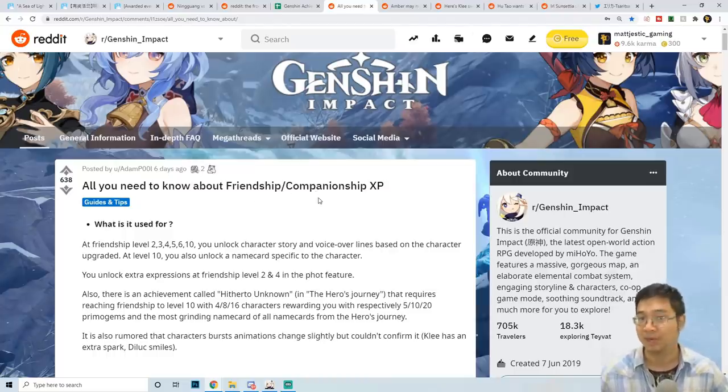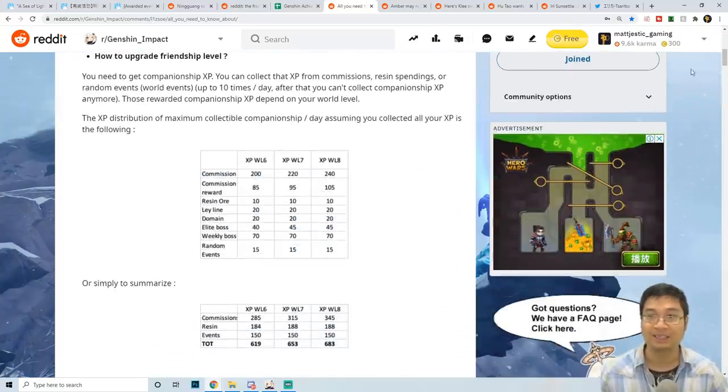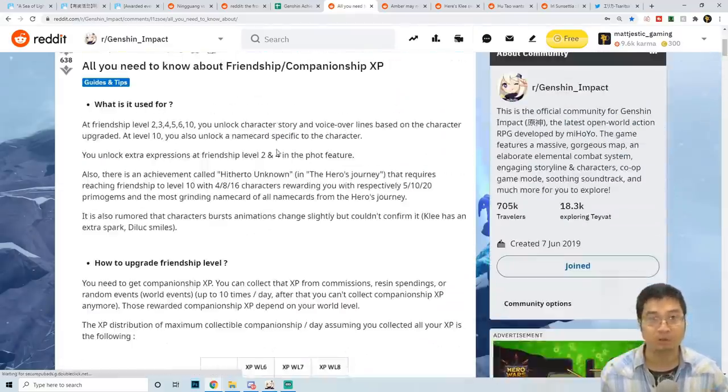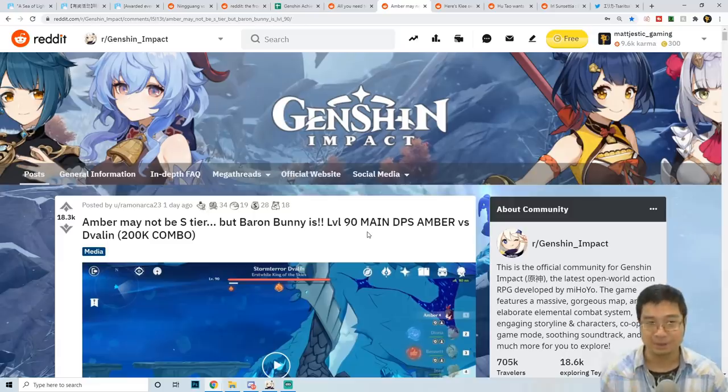Next up, we'll have a look at some interesting facts and tips about friendship and companionship experience — what they do at different levels and how to get them higher. This is a comprehensive guide about experience and how to farm it for the traveler and companions. This is quite interesting as we unlock more plots, storylines, and lore with the characters, and also a name card.